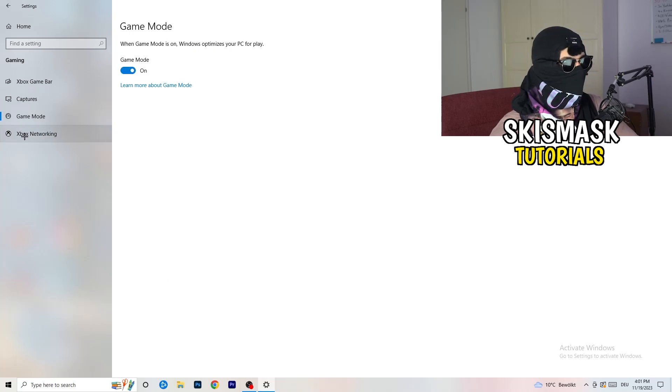Next, go to Game Mode on the left-hand side. This one you need to check for yourself. On my PC it works better with Game Mode on, but on some PCs it won't. Turn it on, check it, turn it off, check it — whichever option works better for you, stick with it.